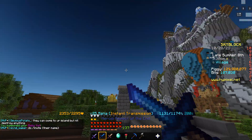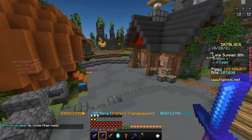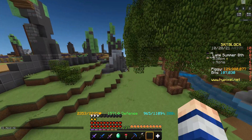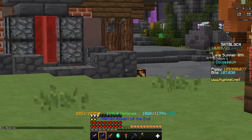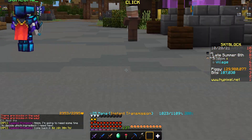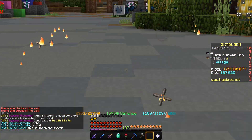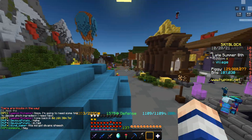Now, depending on when you watch this, it might be at different stages. I'm going to try to upload this as soon as possible. Every 24 hours, a new set of armor will be released. For example, after I claimed the Spook Boots, I can't claim the next one until 16 hours from now, which for me is at 10 a.m. tomorrow — kind of a bad timing because of school.